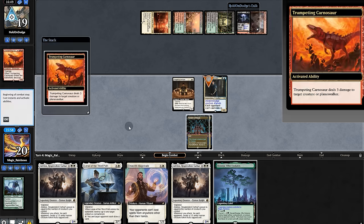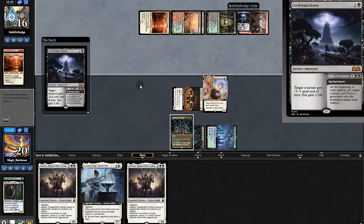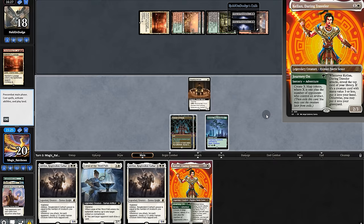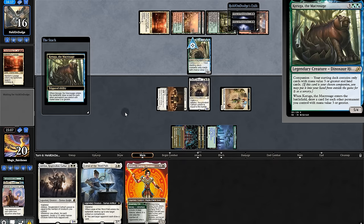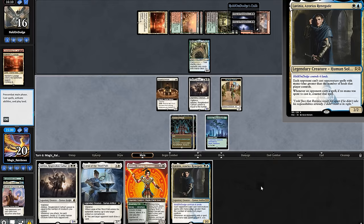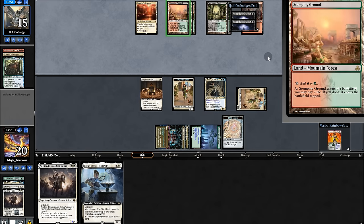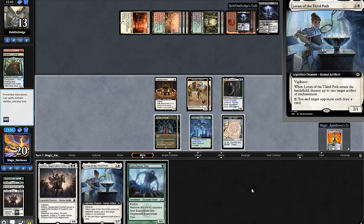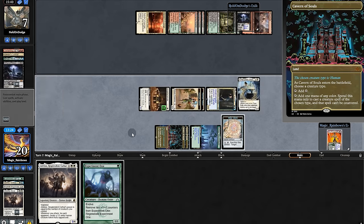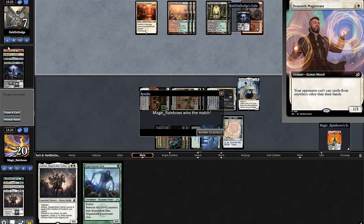Opponent uses removal — they better have a lot more of that. No land. Opponent puts their hippo in hand and there's a land. Play Lavinia. Opponent passes; we play Magistrate. Opponent digs, stocks removal, but if they have the combo in hand we're clapped. We play Adeline, swing for two. They're missing white — just play Karuga. Through the power of Lavinia, our opponent concedes. But it took us a whopping three sideboard cards to do it — Discover decks are really scary.